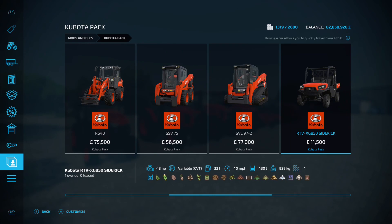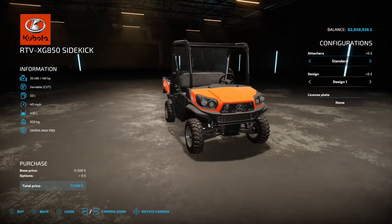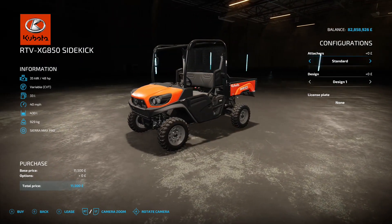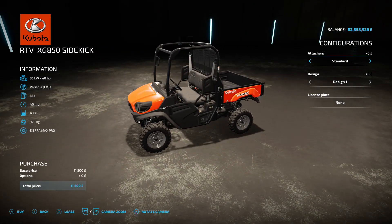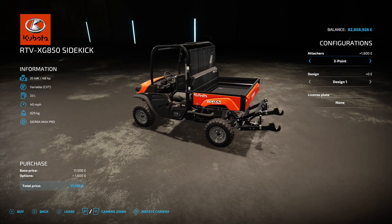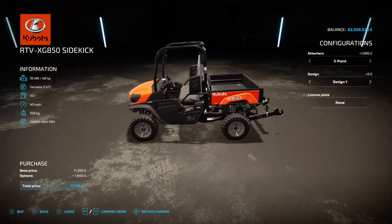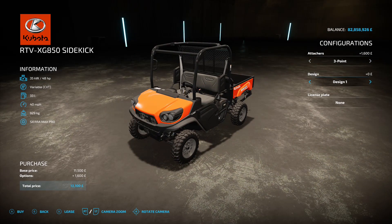Moving on to the RTV XG850 Sidekick — this is going to be a big thing for multiplayer because with this Kubota pack you can have multiple people riding in the vehicle with you. It's got a 48 horsepower engine, 14 mph top speed, a 430-litre bed, and costs 11 and a half grand. Options include a three-point on the back — though 48 horsepower could maybe run a windrow or tedder — plus two design choices, one of which adds a bull bar on the front.